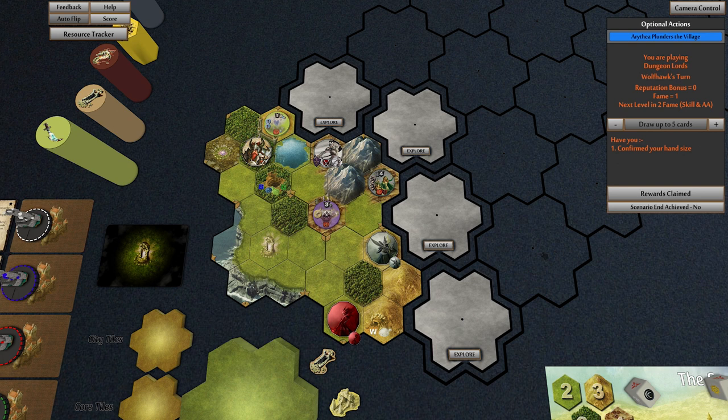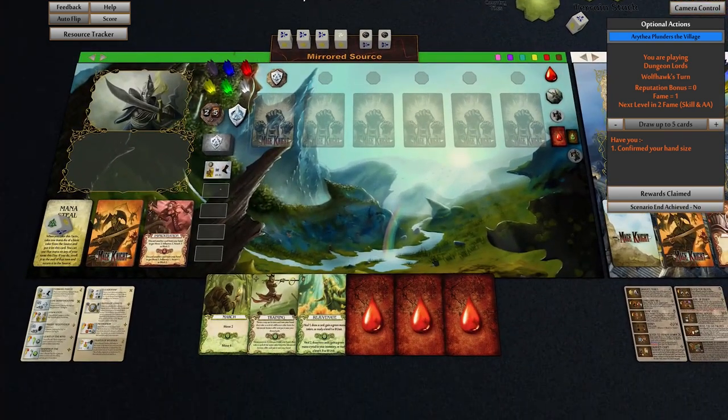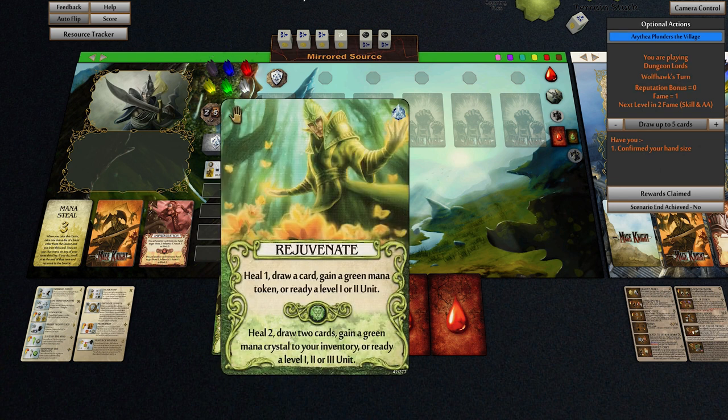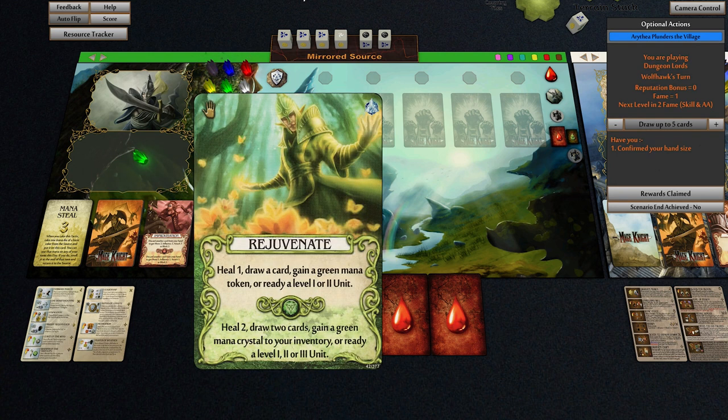Let's get into this. A couple of things — during the editing I noticed I made a big screw up with this turn. I wanted to heal, but we actually have a saved die from Mana Steel, so we did have a green die. We are going to rejuvenate using this die from the end of last turn: heal two, draw two cards, gain a green mana crystal.